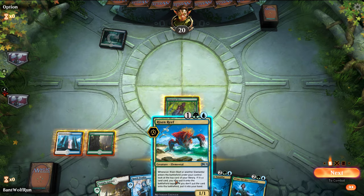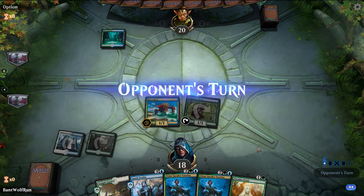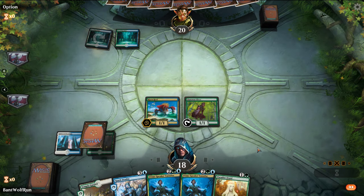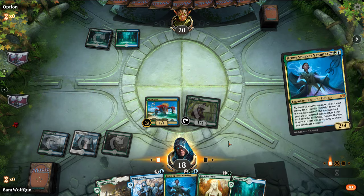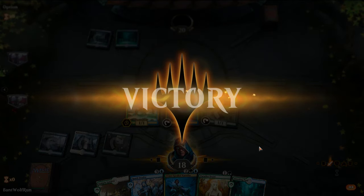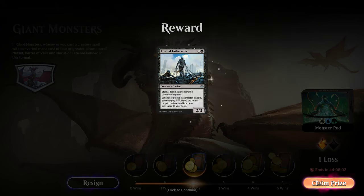We're going to go Risen Reef here. I was hoping for a land so we didn't have to shock. Pretty solid nonetheless. Opponent can't overcome that. We just go get Oketra and then start swarming the board.